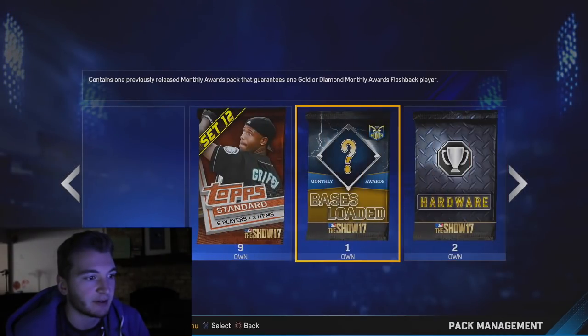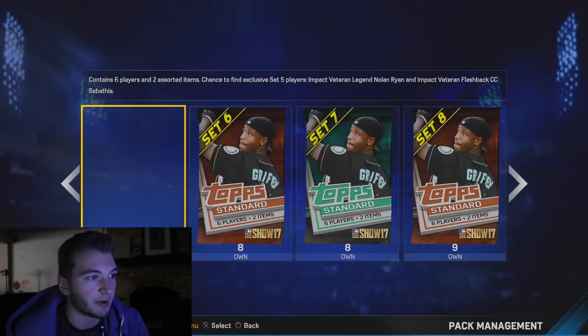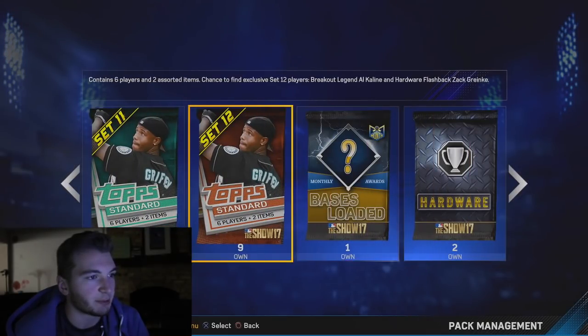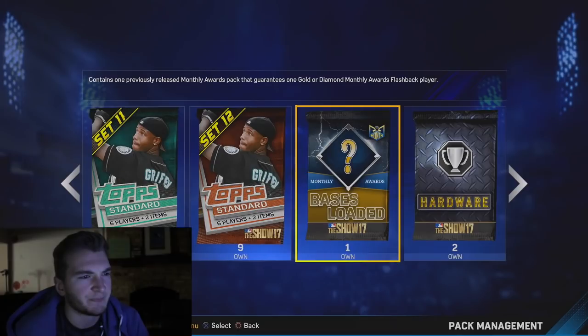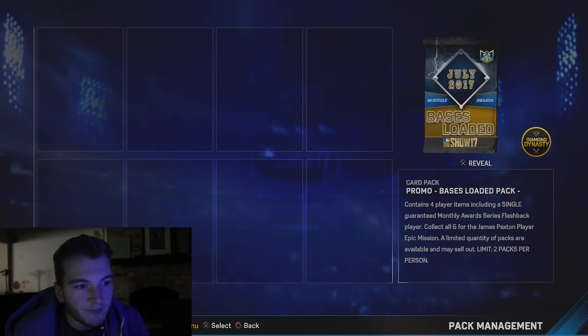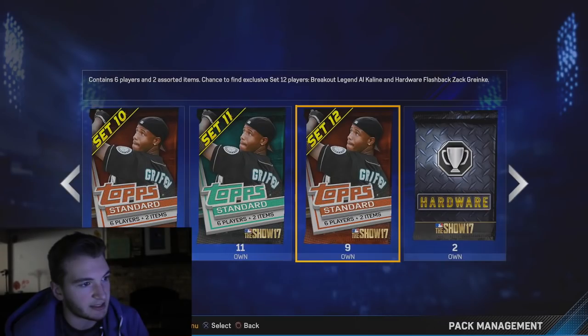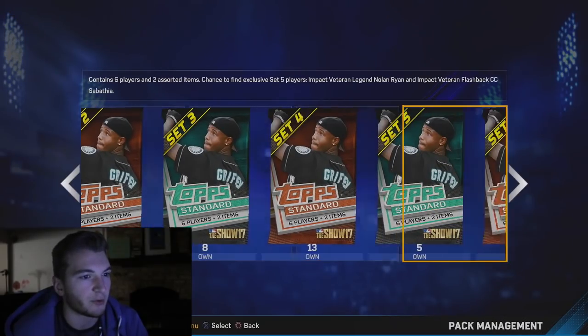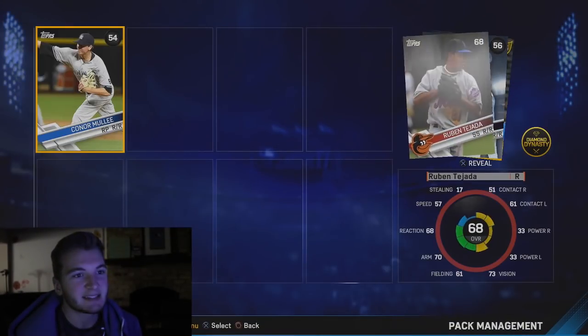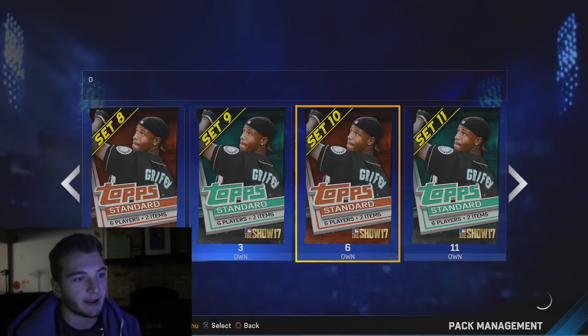Look at all these packs that we have. We got a lot to open up. We'll open up two set six and then stop. This is the bases loaded monthly rewards pack — it's one of the surprise ones. It's a July one, let's open this up. Give me something good. And we got Tommy Pham. Okay, that's nothing.